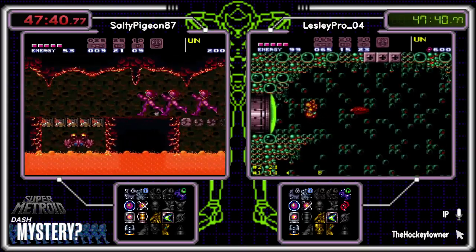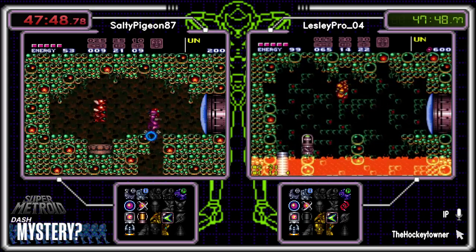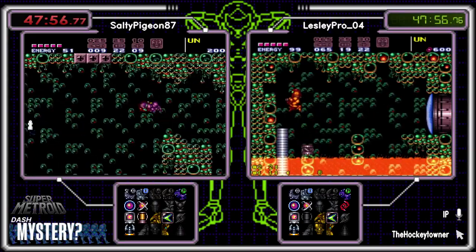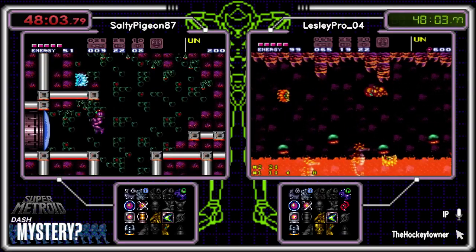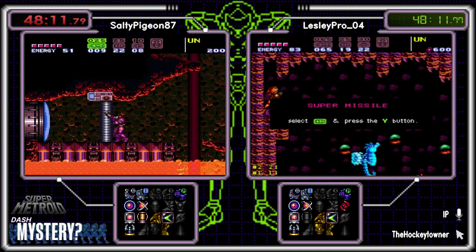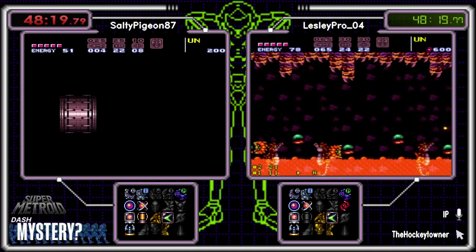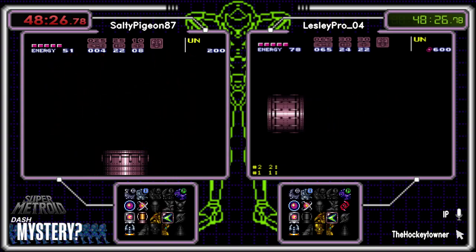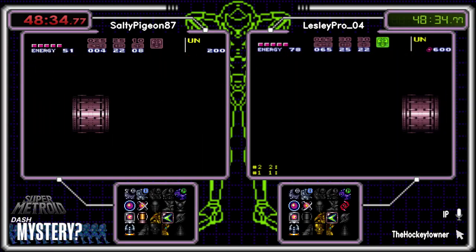I probably wouldn't in Chozo either though. Sometimes I'll just check just that one because it's right there — if I've got easy movement tech to get over there without much of a time loss, I'll go and see what's sitting there. With Salty's loadout, I'll just go. Oh yeah, starter charge — I forgot. He does have starter charge, that's right. So yeah, it's not nearly as dire.